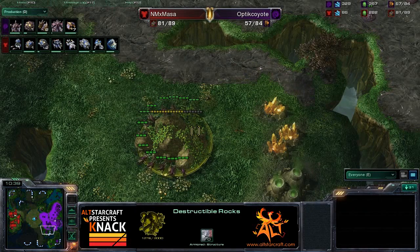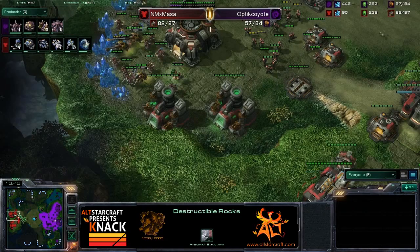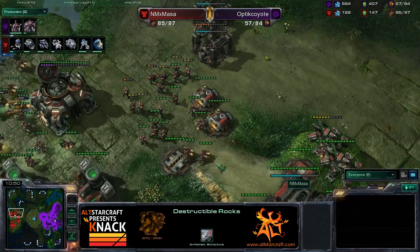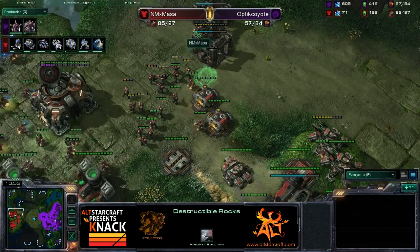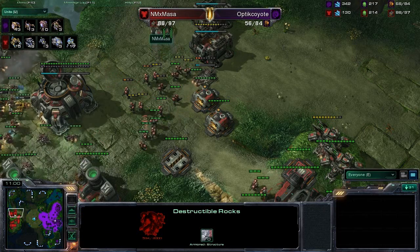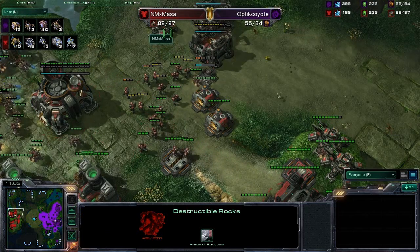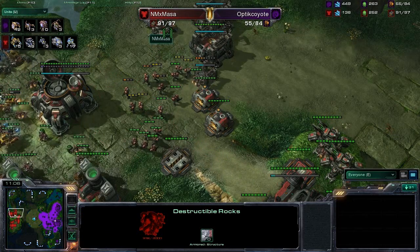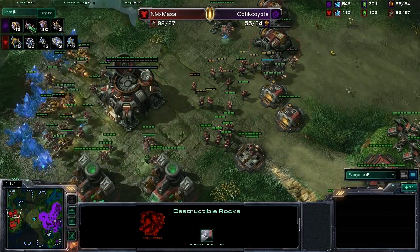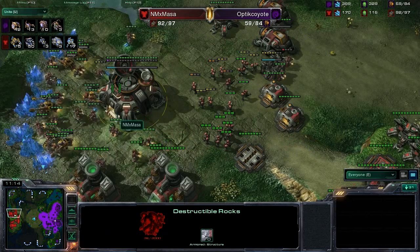Masa is way ahead in the supply count right now — that's what's crazy. Wait a second, didn't he just essentially lose his natural? He lost all those buildings, but look at this — he's still ahead in the supply count in a very big way. Unbelievable. Checking in on that units tab: Optic Coyote at 42 drones, 48 SCVs for Masa. He just continues to produce them, figuring that if he needs to, he can just pull SCVs — and they're a great fighting unit, the most OP unit in the game.